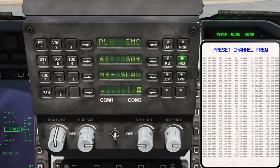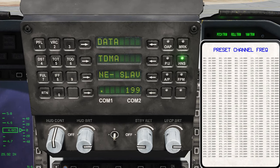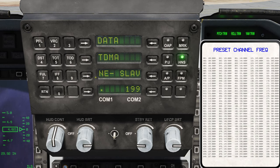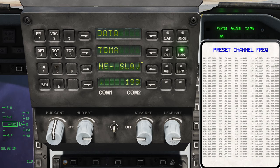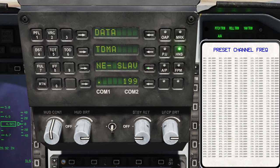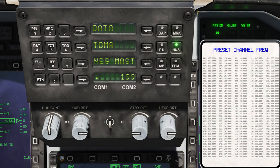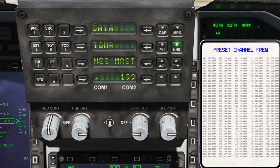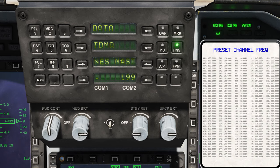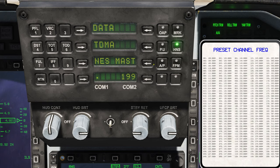The data link will always be on 199. You'll also pick between slave and master — if you are the solo JF-17 or the first JF-17 to spawn, you'll always pick Nest Master. Simply click these two buttons until Nest Master shows up. It's that simple.